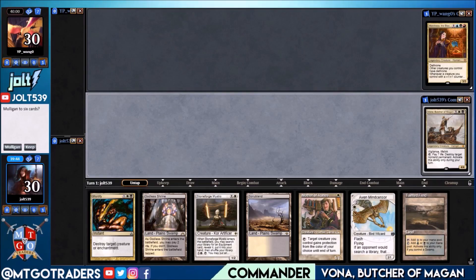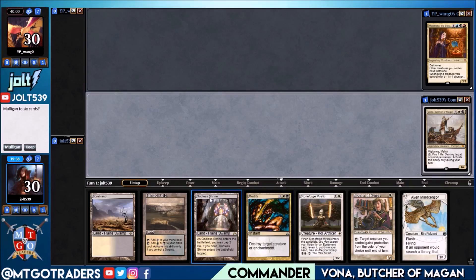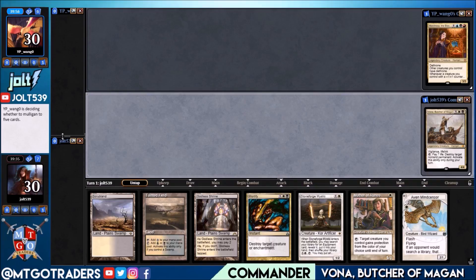Welcome to some Fauna Black/White Control. Hope you are excited. As far as opening hand goes, we've got the Shrine, Scrubland, Tainted Field — yeah, we'll keep. We have a Swamp and some great utility creatures and Mortify to kind of take care of anything they get out there. Let's get the graveyard popped up there.